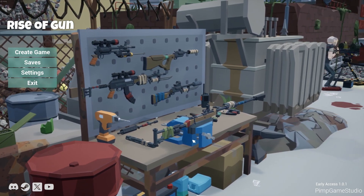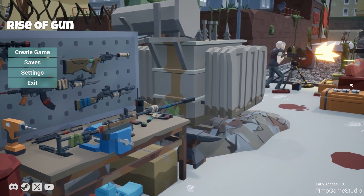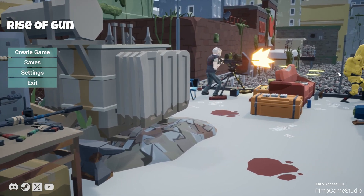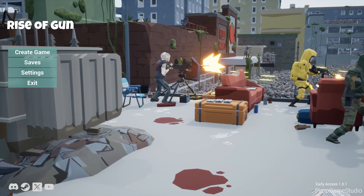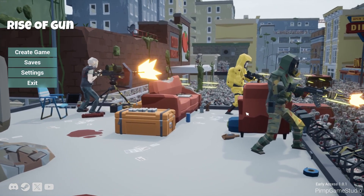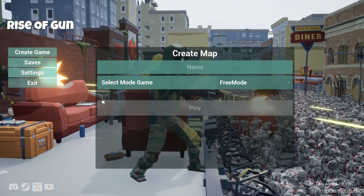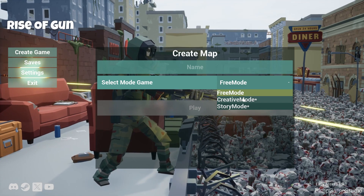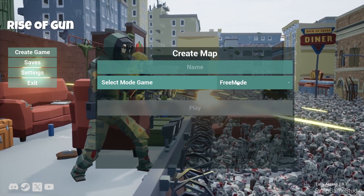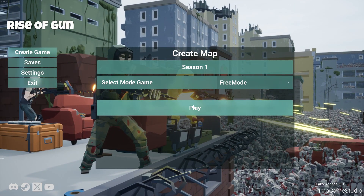Basically, the gist of it is we're in the middle of a zombie apocalypse and we opened up our own gun store, selling guns to the zombie fighters. I've played about 15 to 20 minutes of it and I really like what I see. We have free mode, creative mode, and story mode — the only mode available right now is free mode, Season 1. Let's jump into it.